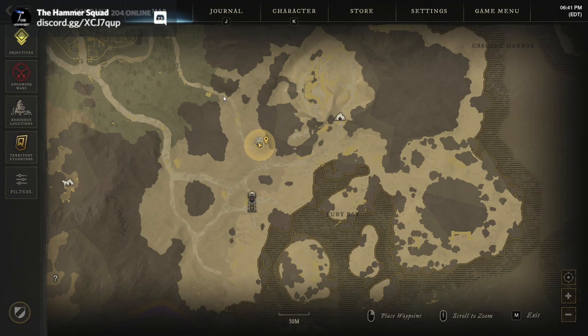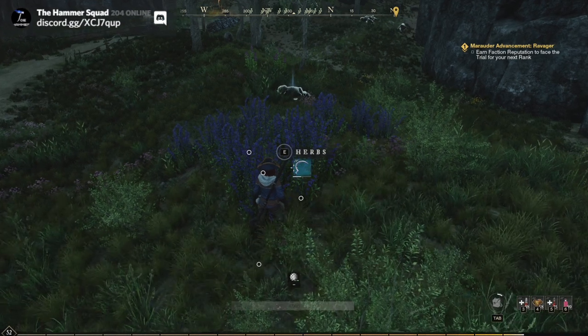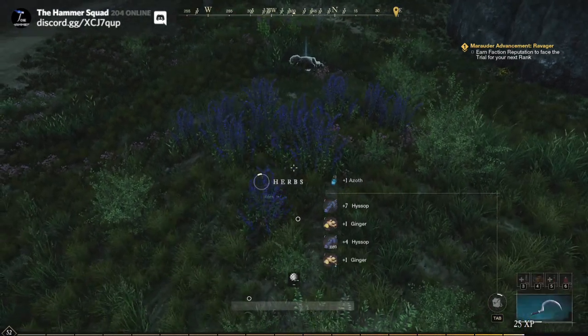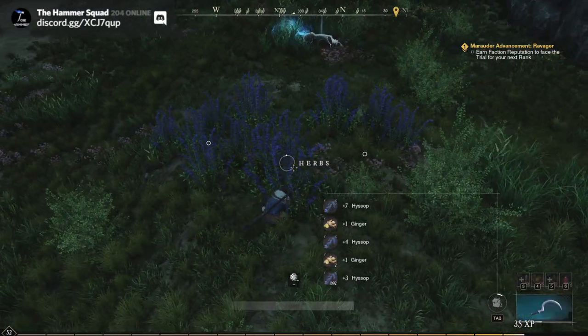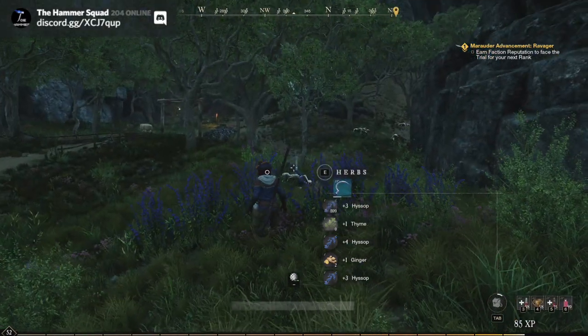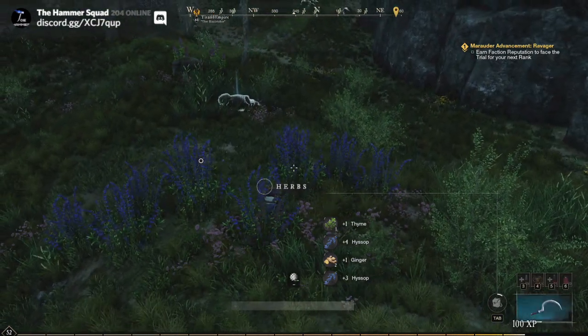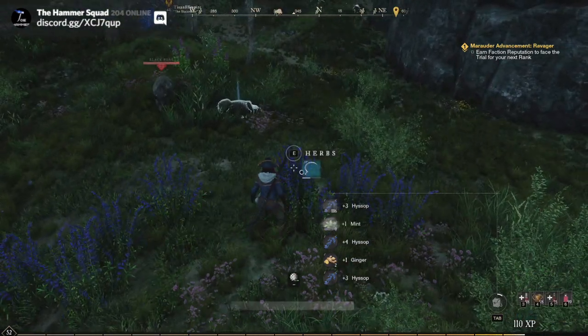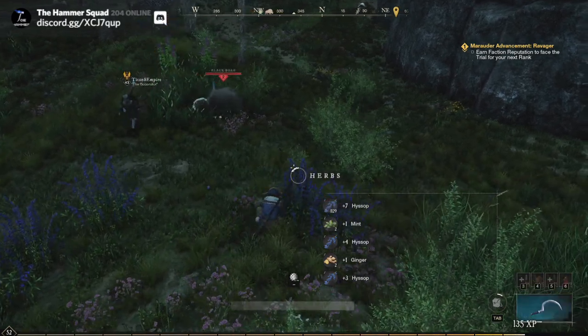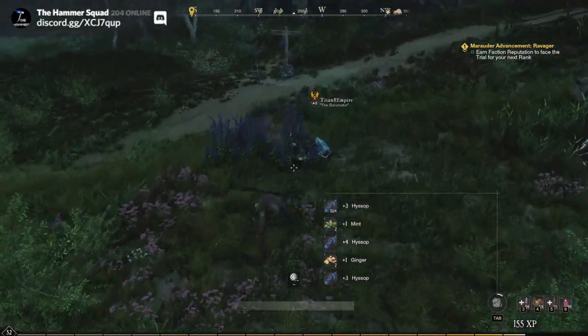We head up this way, around a little bit, down this way to collect some more, and then into the cave. By the time you get back, the hyssop should start to respawn. I'm front-loading this because I feel like it's better that way. We should get a nice dense amount of herbs here. One of the beauties of this spot in particular is all the enemies are like level two, so you can do this right off the bat, very close to the beginning of the game.